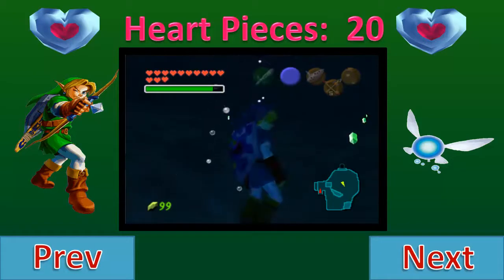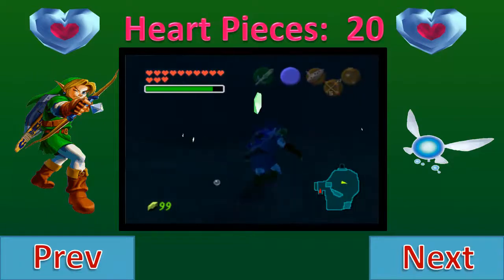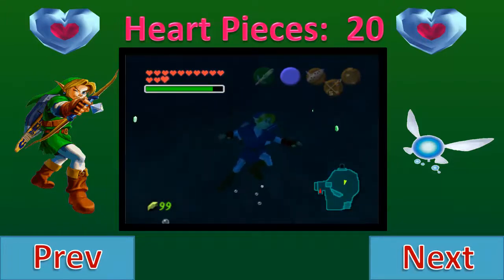Right in this center area you should probably be able to make it all the way down and all the way back up in time before you run out of air. You can also pick up some rupees down there — they're all green, nothing really too special. I still have a smaller wallet because I haven't been back to the skulltula house yet to get a bigger one, but maybe that's something I should invest in because I'm going to probably need a lot of rupees for the archery course.